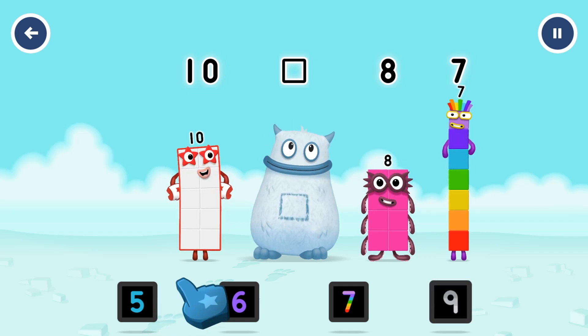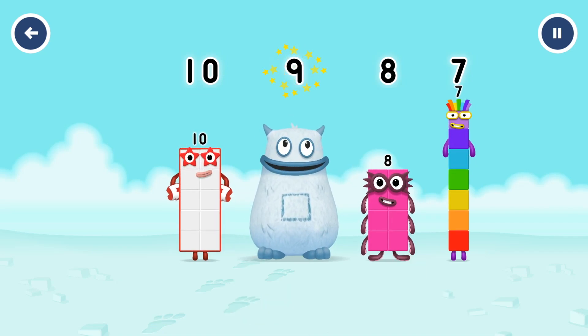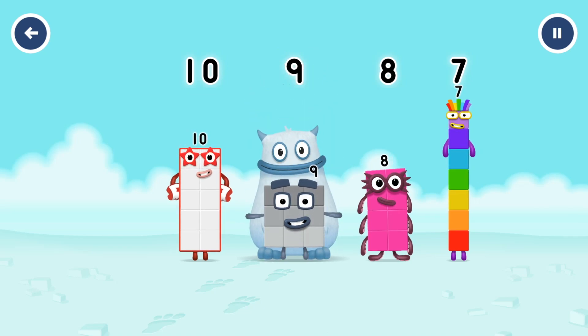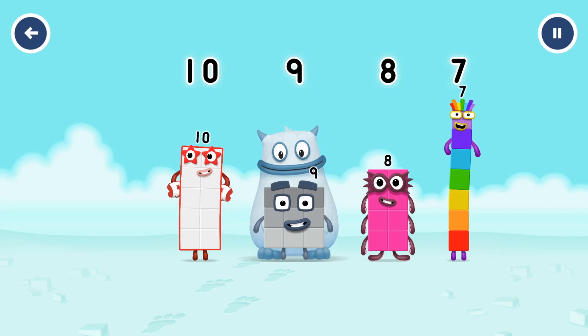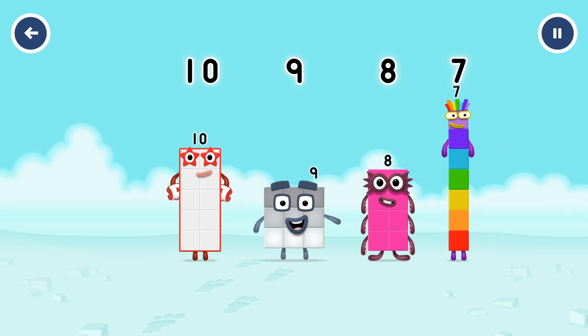Drag the missing number to the square gap above. 9 — you got it! 9 was in my tum! Yum yum! Well done! 10, 9, 8, 7.